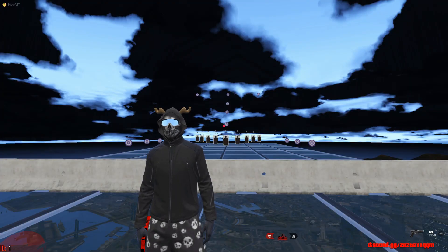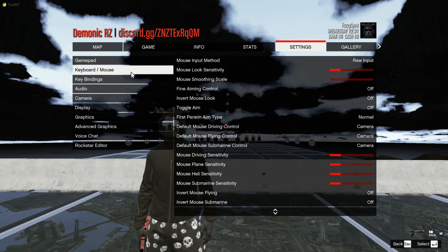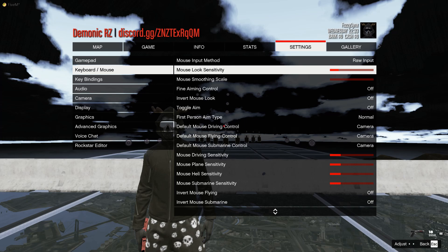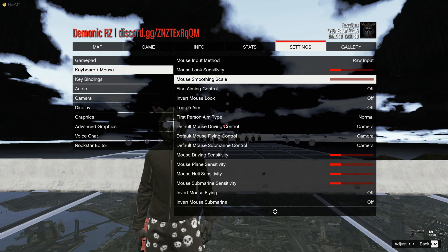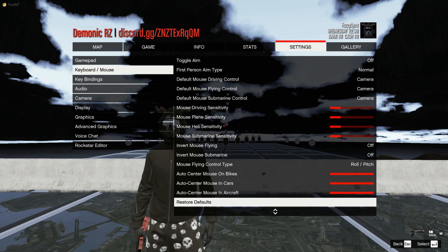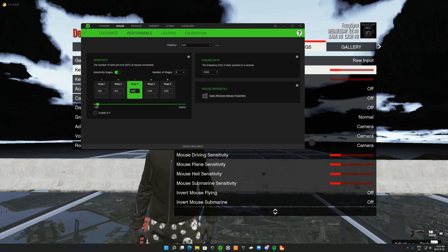Before I end off this video, I'm going to show you guys my mouse settings. For the mouse input method, use raw input. Mouse look sensitivity is just five clicks in — one, two, three, four, five — really simple. The rest of the settings I didn't really change. For my DPI, which is really important, I use 650 DPI. I suggest you guys try this out — it's in the middle, not too slow, not too fast, super smooth.